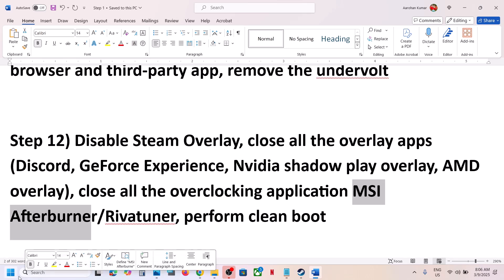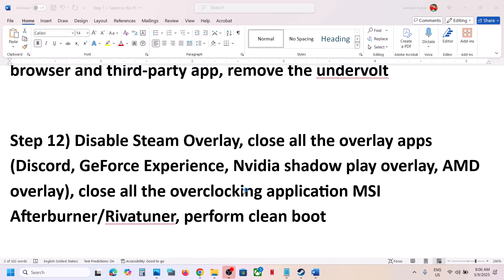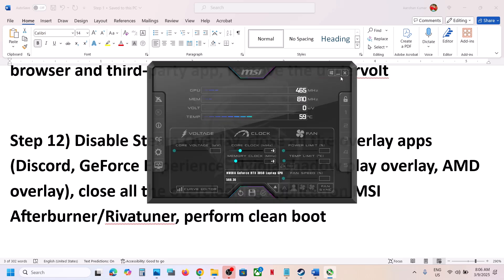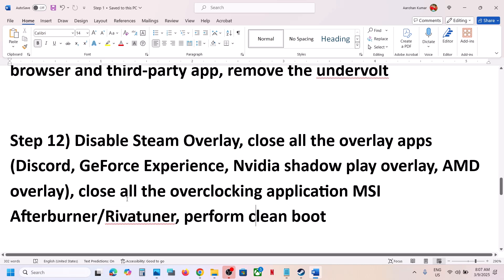You can simply close all overlay applications and then launch the game. Also, if you have any overclocking application like MSI Afterburner running — or RivaTuner, which is sometimes hidden in the system tray — right-click on MSI Afterburner and close it. Close RivaTuner as well. Close all overlay and overclocking applications, then launch the game.